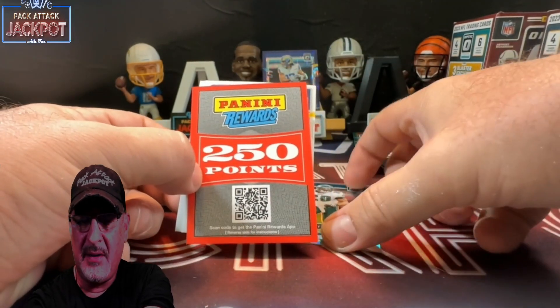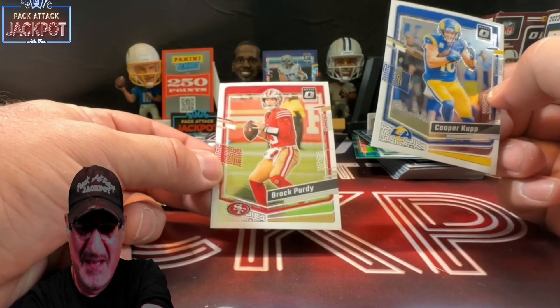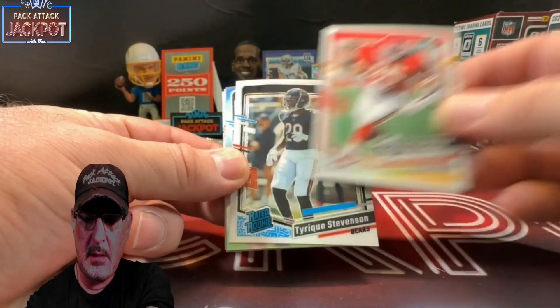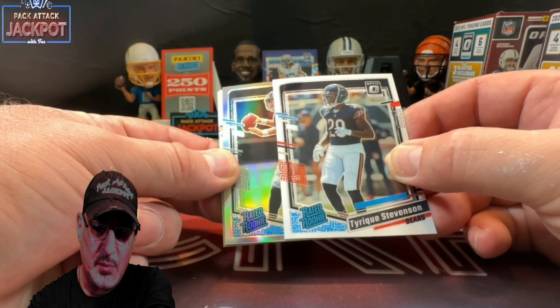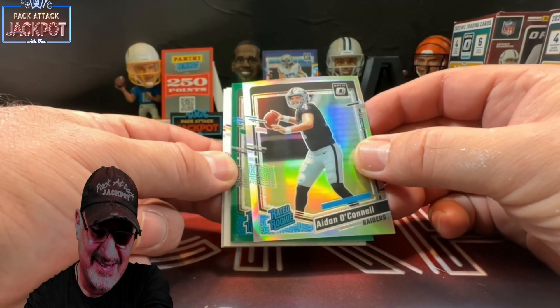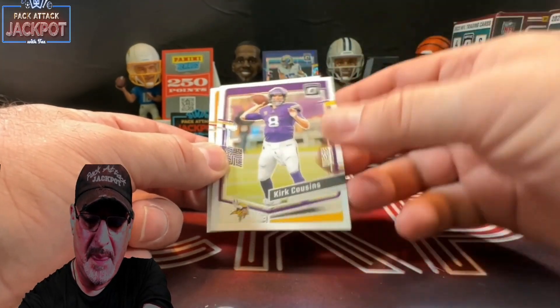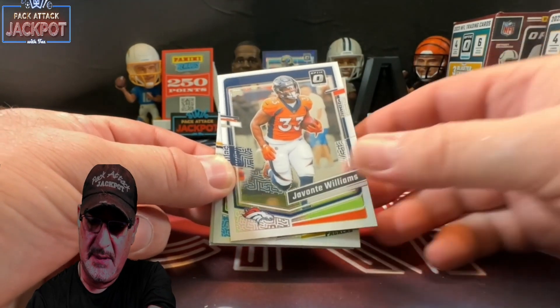250 Panini points again — there goes my autograph. Dang. What is up, Panini? Is that stage worthy? Cooper Kupp and Brock Purdy second year. Claypool. Stevens on the rated rookie in our hollow — rated rookie, and it's a quarterback throwing. Will Levis. Aiden McConnell, really? And our green shock — rated rookie, quarterback? Tyree Wilson. Kirk Cousins and Nickerson. More Panini points — I enjoy Panini points but I'd like to see a nice autograph though.